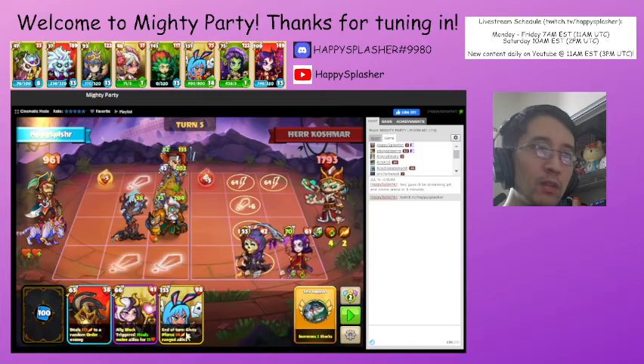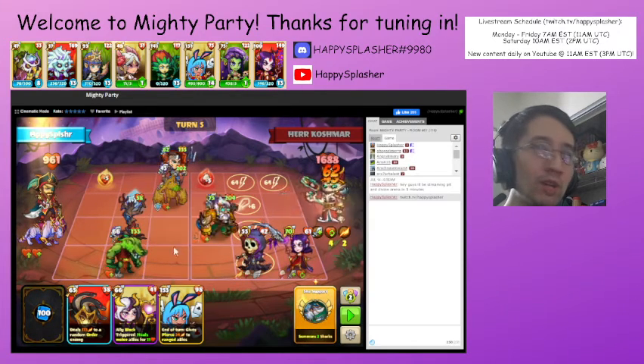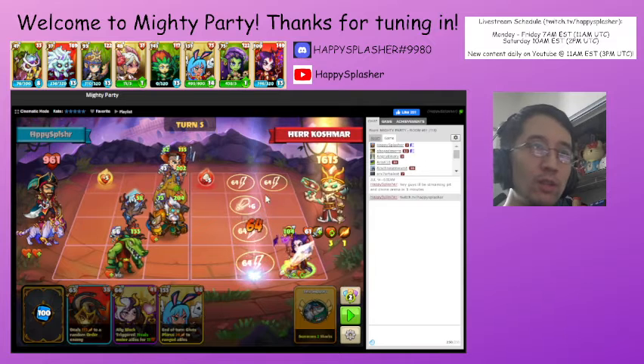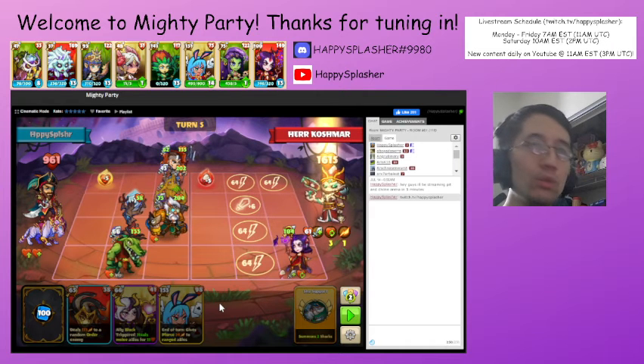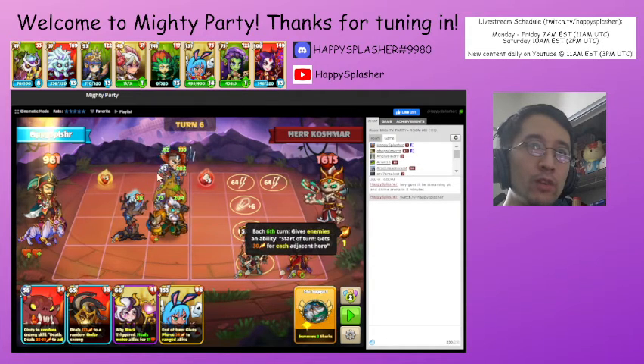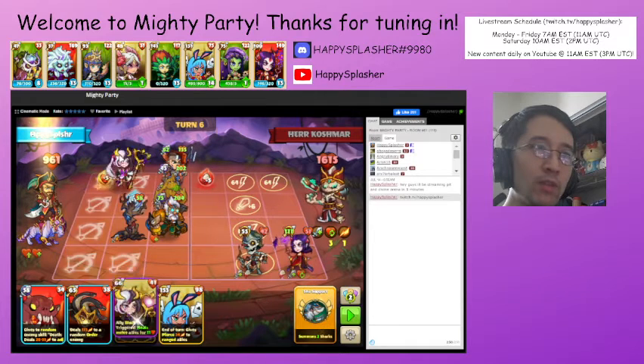We're going to be summoning our melee units over here so that we can still have our summon spot open for the sharks. The pentagrams deal the damage here. We just need to kill this unit with the reborn. So next turn, all of our units will get a skill that will deal damage based upon how many units are around them. So we're going to hold off on doing our summon and place a unit as far away from possible.